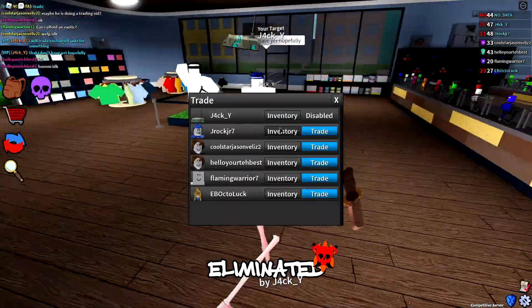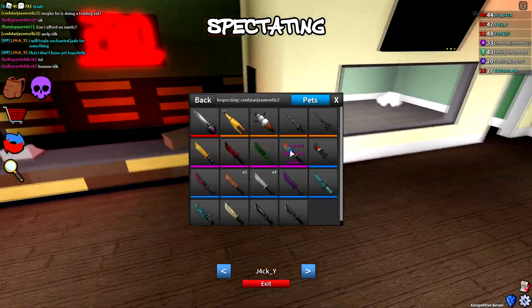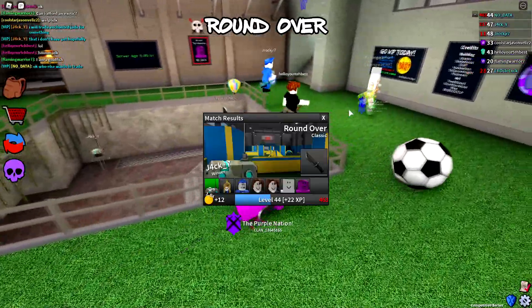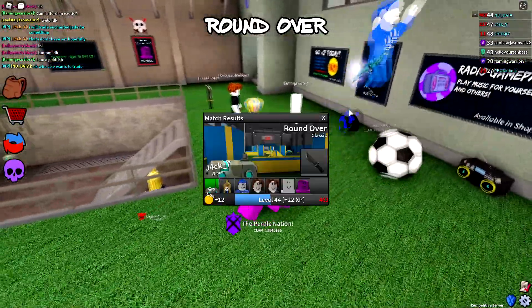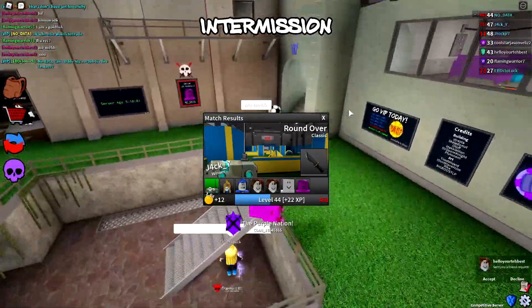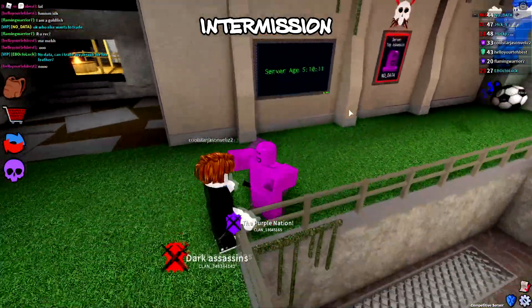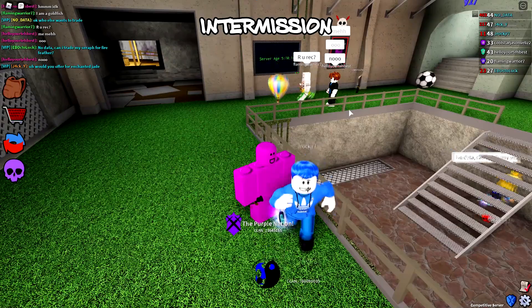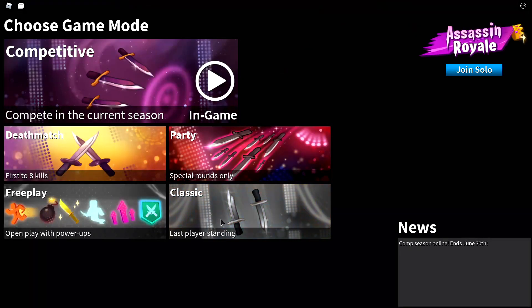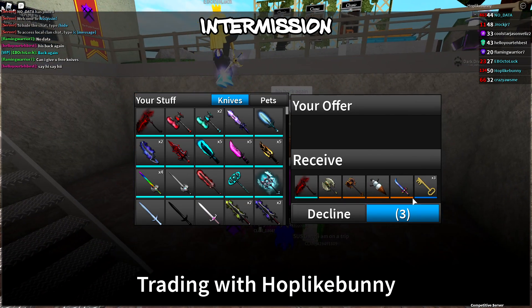I just don't want to trade too much for Fire Brand since we don't really know how long this event is going to last, and it's been around for a while. I could trade three exotics since it's unobtainable, but it piles up quickly if I do that for a bunch of Fire Brands. Someone wants my Sarah for a Fire Feather — I'm saying no because Fire Feather is unobtainable. Not getting a lot of trades here, so I'm going to another server.